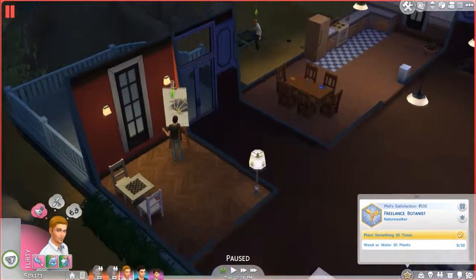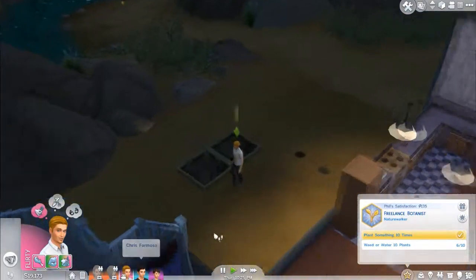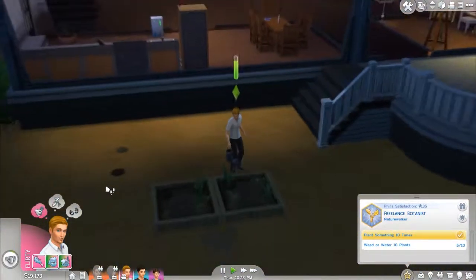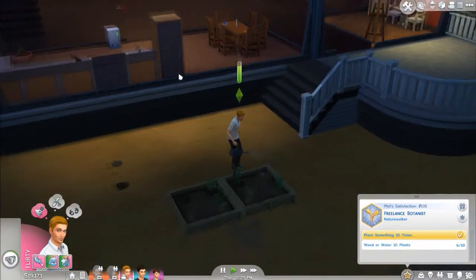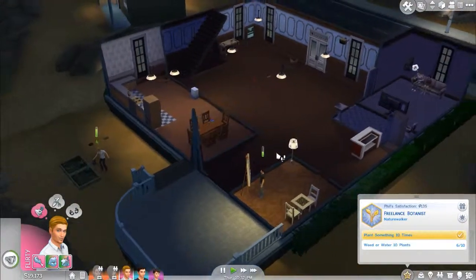Hey guys, ChrisWantrio here, bringing you another part of Let's Play The Sims 4. In the last episode, Phil moved in and he gave us 20,000 simoleons, basically, since I had like zero. And I'll use that to upgrade the house off camera, but after this part.